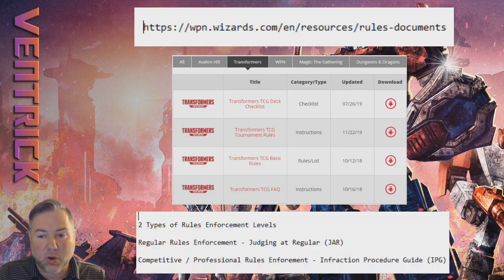Beyond that, in Wizards of the Coast games — taking Magic as an example — there are two different types of Rules Enforcement Level. This is essentially how strict the judges are, how likely you are to be able to take something back if you make a mistake, and what the punishments are. In Magic there's the Regular Rules Enforcement Level, governed by something called Judging at Regular. There's nothing really codified for Transformers yet, but this is your more casual learning environment where people are helping each other learn the game.